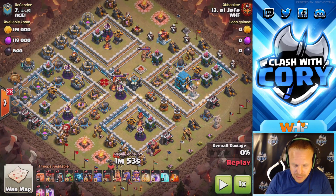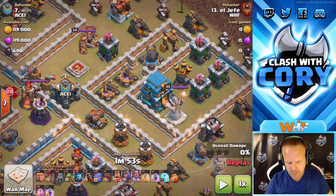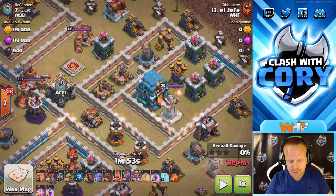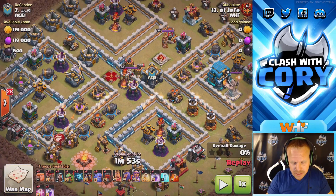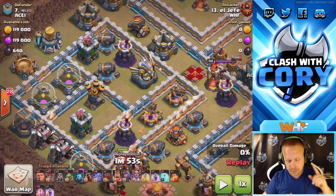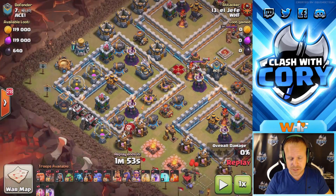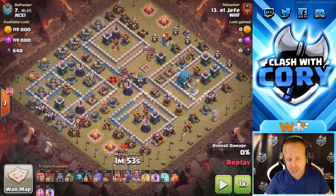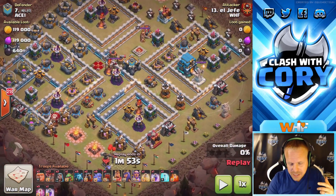A lot of times with lalo attacks you're going to take out the town hall with sui heroes or a kill squad push — he could get the town hall that way, but if he did that he would not get the queen or the eagle. So he actually decides to enter over here — he wants to go for air defense, two wizard towers, eagle artillery, and the queen. He's going to get three wizard towers actually. Even though you usually go in and get the town hall, he sees more kill squad value down here.